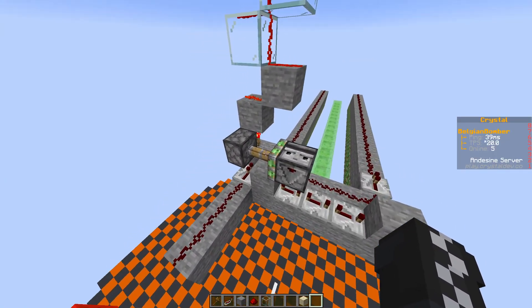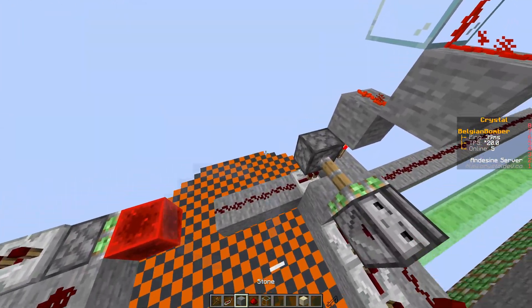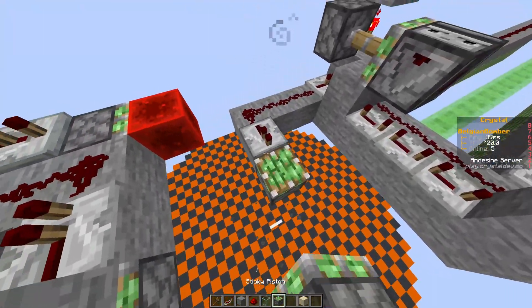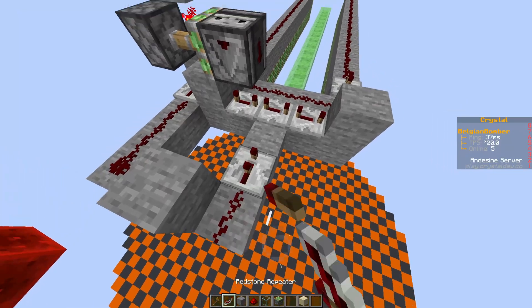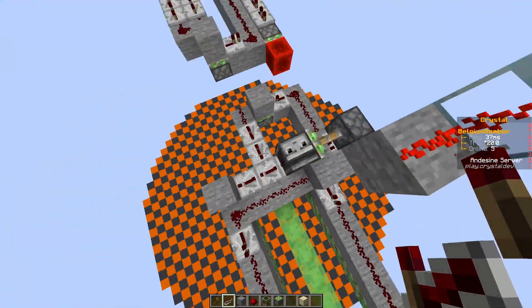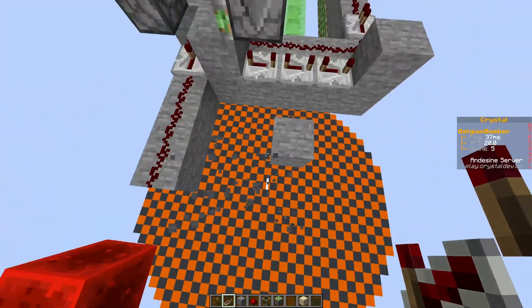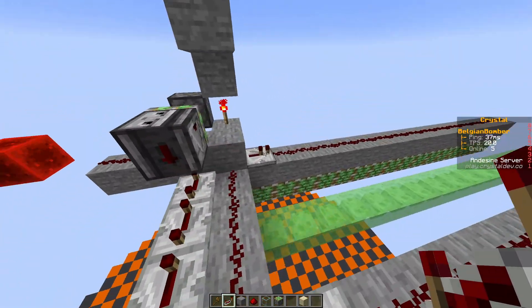Also this little wire right here is just a quick pulse. It was also possible to just get a signal from here and run it like that, because we only need one short pulse to close these pistons and catch everything. I just liked how with this setup it's all confined in a nice space.